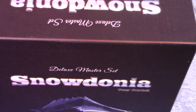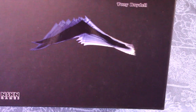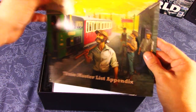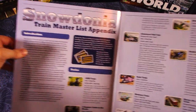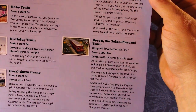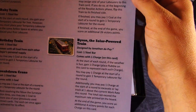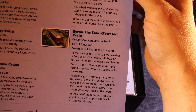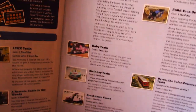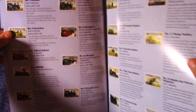Right on top we have the Snowdonia Deluxe Master Set Train Master List appendix, which gives you an appendix of all the train cards you can use in a game — there are quite a few. For example, the solar power train costs one steel bar and comes with one charge. At the start of each round, if the weather is sun, gain one charge. You may pay one charge at the start of a round to gain one temporary labor. A lot of strategy and depth.